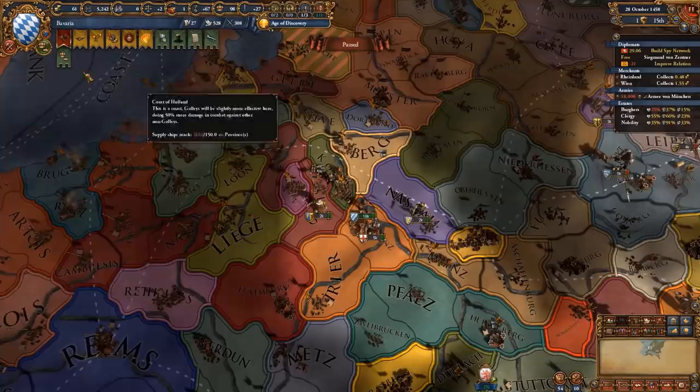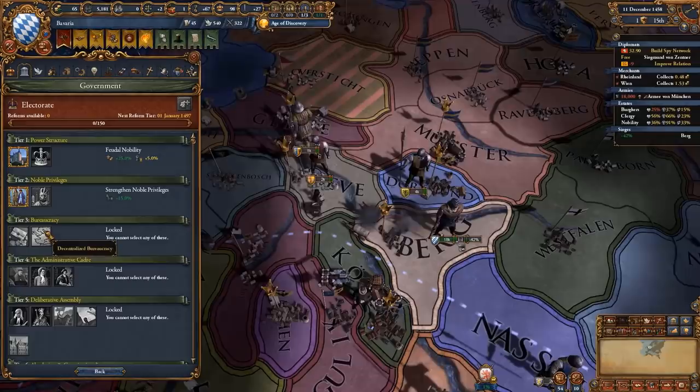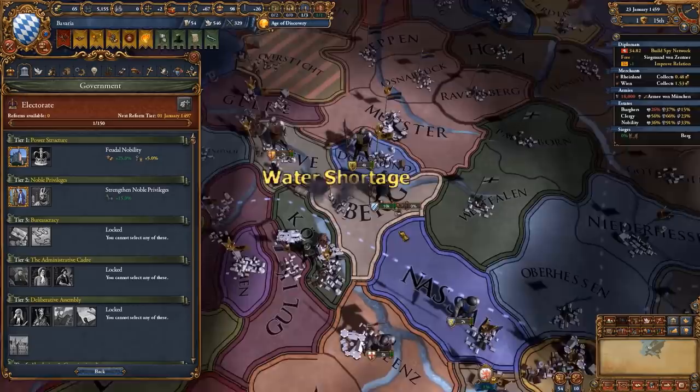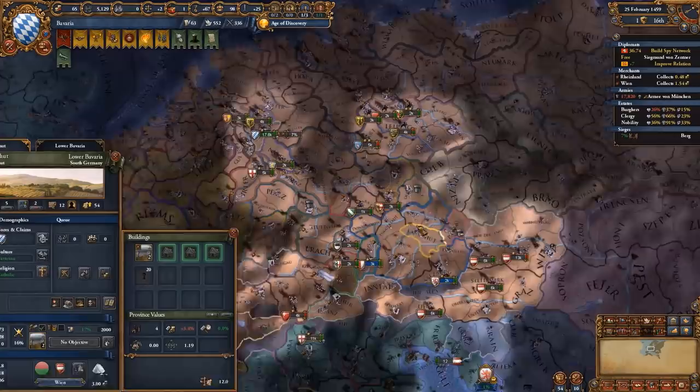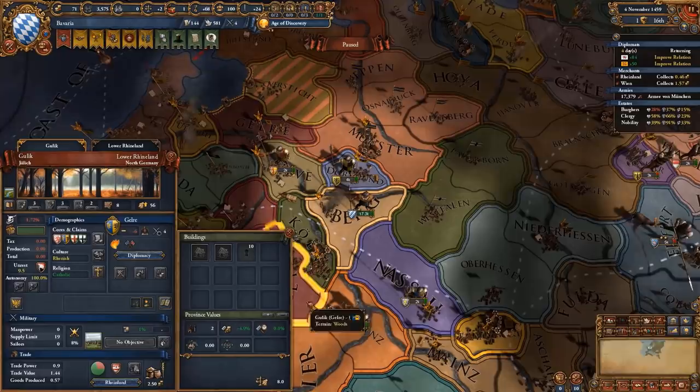When choosing your government reforms, always go for the manpower as your second reform if you're a monarchy. As the third one, I recommend you go for the monthly autonomy change - it helps out so much, especially in the early game. Because once we become an empire every German culture is going to be accepted. We cannot make this Berg province a core so we're going to vassalize Berg, and because we vassalize them we can feed them back the cores they have on Gelre and Münster.